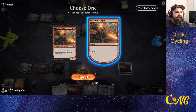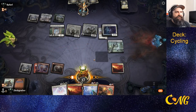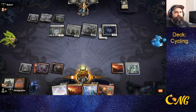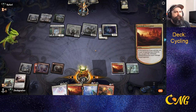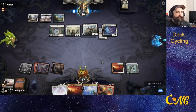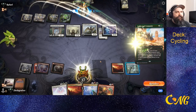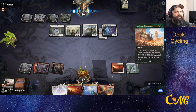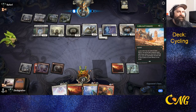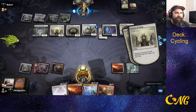Excavation. We'll use Soul Guide to set up a card draw — take away the land from our graveyard. They get the immediate CoCo. It's so rare I play against a CoCo deck where they don't hit CoCo on turn four, but that was actually a pretty weak CoCo.